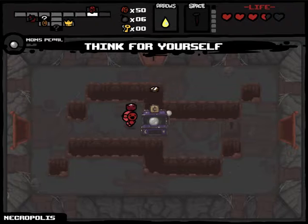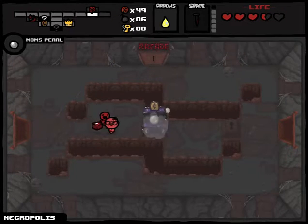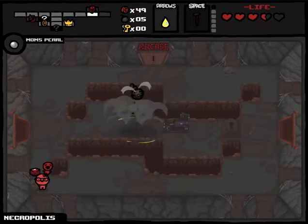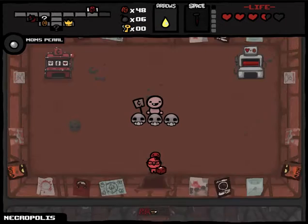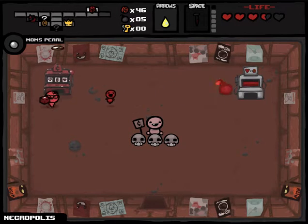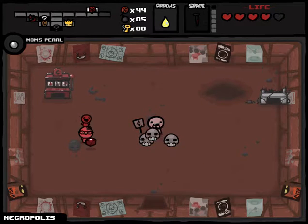Wait, it took my one key — I already have 52 coins, I don't really need to go there. But it's okay, I have the Golden Key. The Golden Key lets you open anything on the entire floor until you go to the next floor, at which point it goes away.